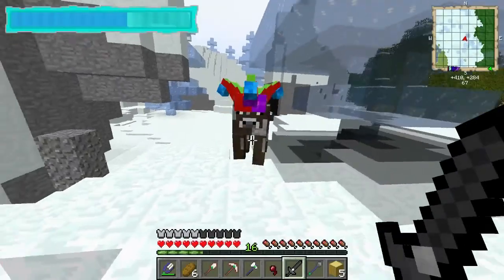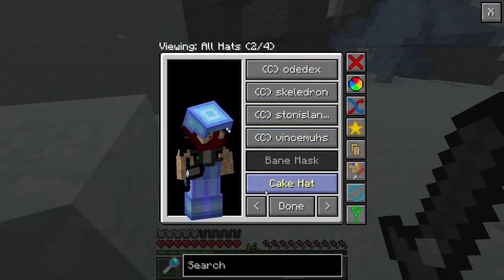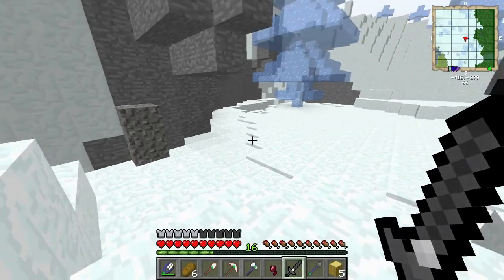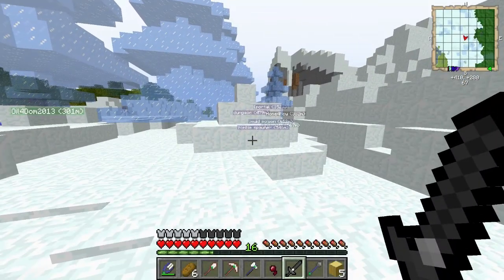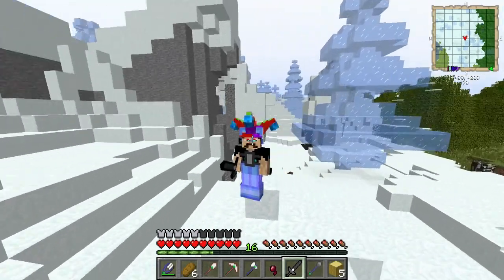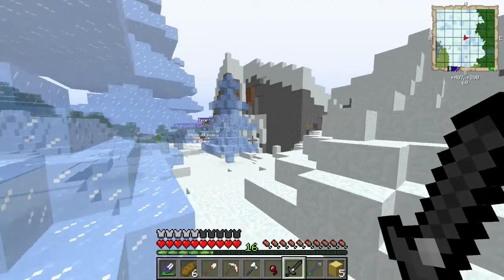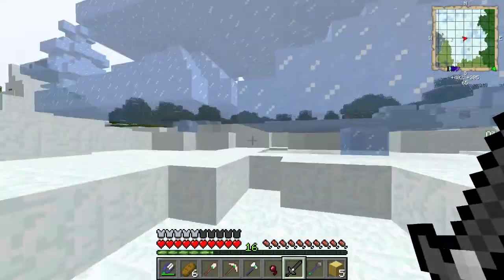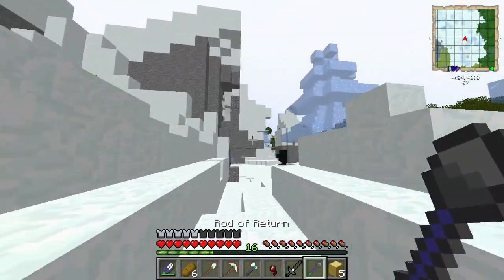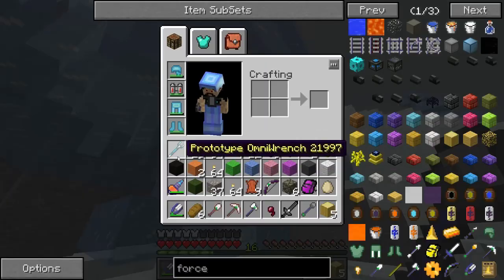Oh, a hat dropped — I want that hat, it's awesome! It's a Jester hat. Nice — that's super sick! I love it. The hat is named Stan. I'm kind of done exploring around here though, I've been in this area too long.